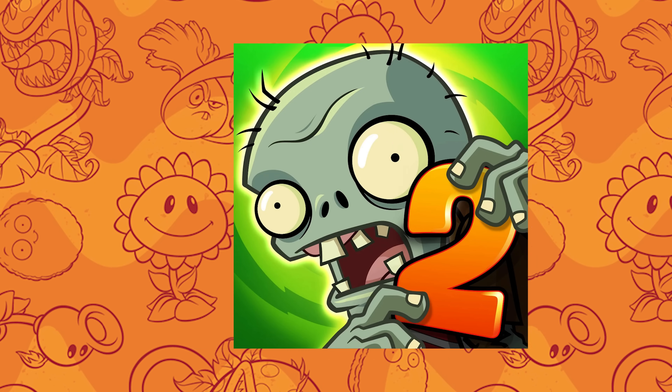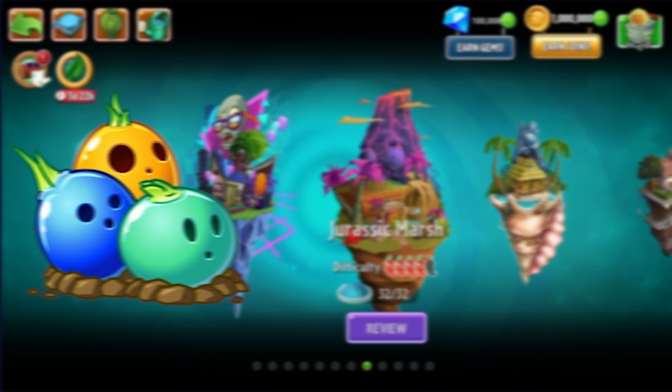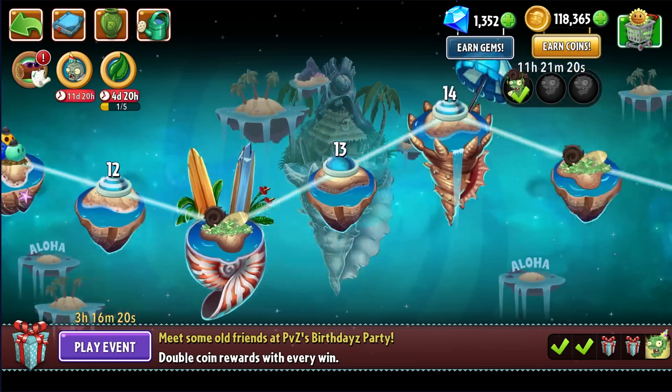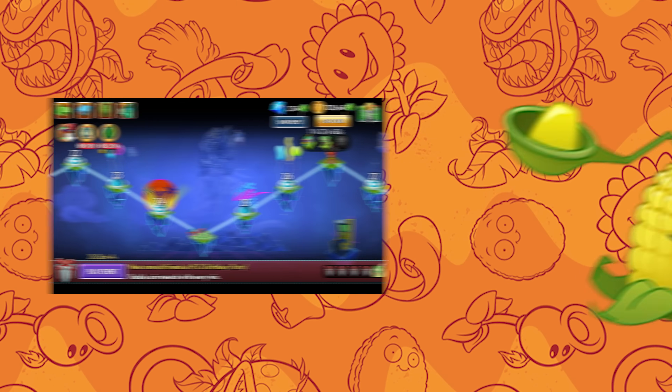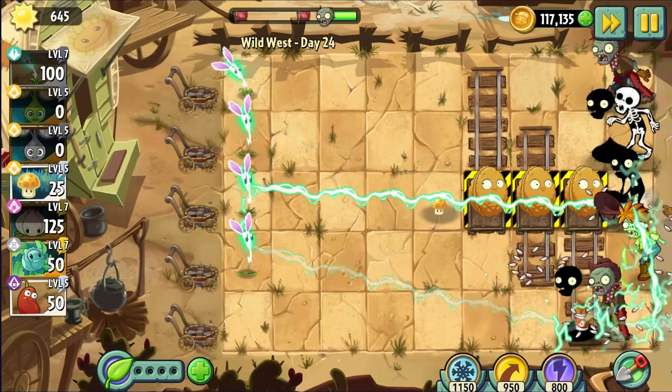Plants vs Zombies 2 is a big game with a lot of worlds. Each world is different and has unique plants and zombies. In every world, you will unlock plants to help take on the zombie hordes, like Colonel Pult for defeating Seagull Zombies or Lightning Reed for Chickens, for example.